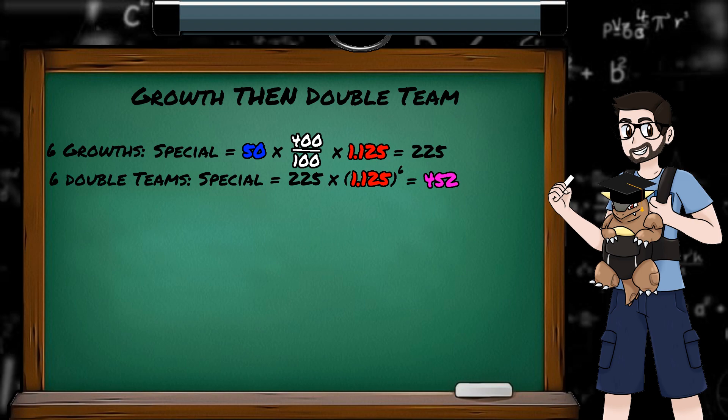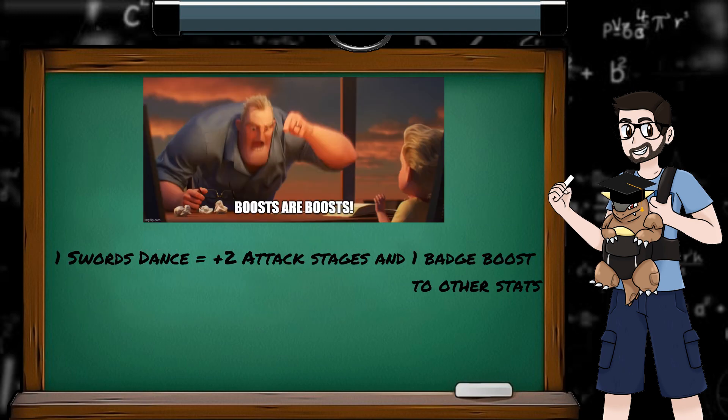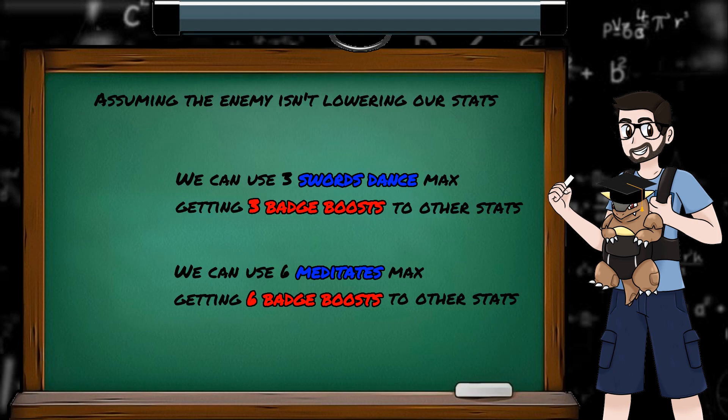If you have Double Team and Growth and want a massive special stat, it makes more sense to do the Growths first — getting to plus 6 special stage — and then do 6 Double Teams, getting 6 extra 12.5% badge boosts on top of that, as opposed to doing 6 Double Teams first, getting 6 badge boosts to special, and then using Growth, which would reset all those extra badge boosts, leaving only the bog-standard plus 6 stage special. Also, the badge boost doesn't care how many stages you're modifying a stat by, just that you're modifying it at all. So single-stage modifiers like Meditate, Growth, and Harden can be more valuable than two-stage options like Swords Dance, Acid Armor, and Agility, because you get more uses out of them before hitting the plus 6 limit.